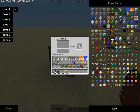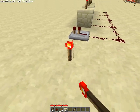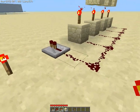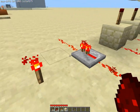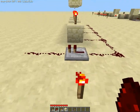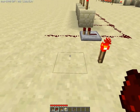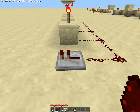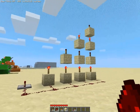A repeater acts like a torch except that it does not give power — it only transmits power. So if a repeater gets power it will transmit power; if it does not receive any power it will not transmit power. It acts like a torch in that it will send power to 15 blocks of redstone dust.